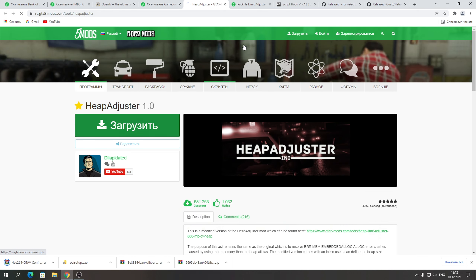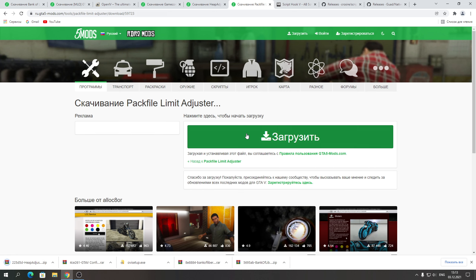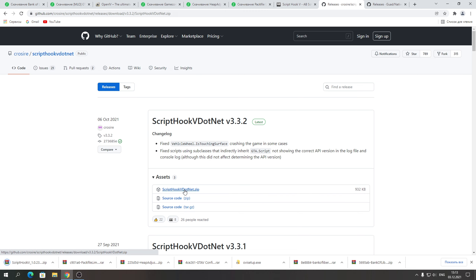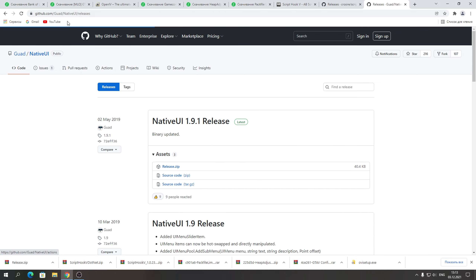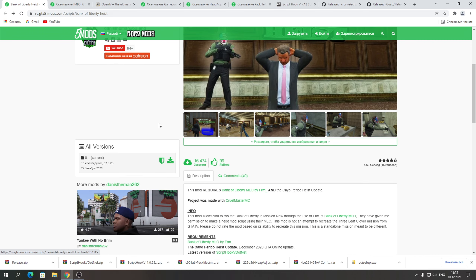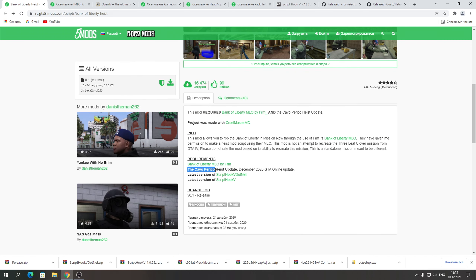Также загружаем Gameconfig, Kipadjaster, Fakwa Limitadjaster, скриптовый .NET и NetEU последней версии. Самое важное — чтобы этот мод заработал, вам надо скачивать версию игры, у которой есть обновление за декабрь 2020 года. Это обновление Cayo Perico — именно с таким обновлением будет работать ваша игра. Это по-моему 21.89 или 22.45 — в интернете можно найти это обновление.